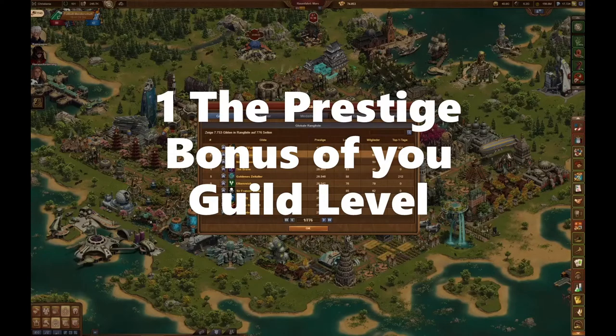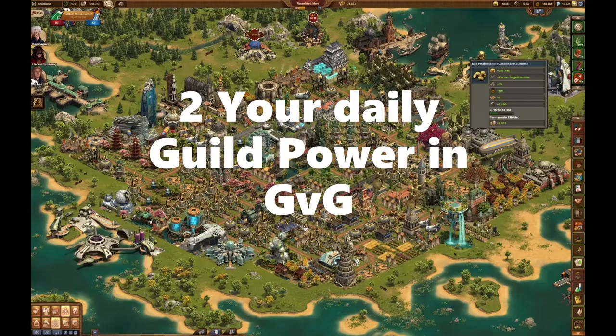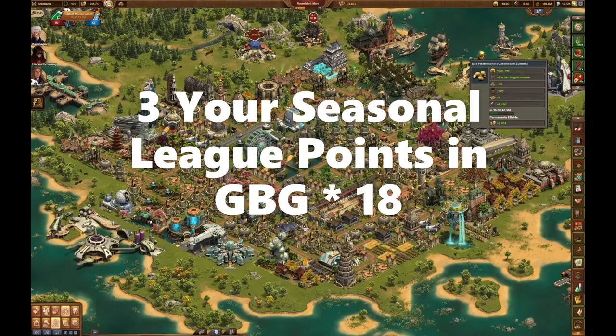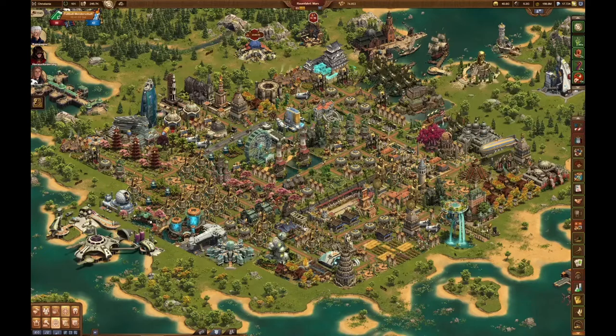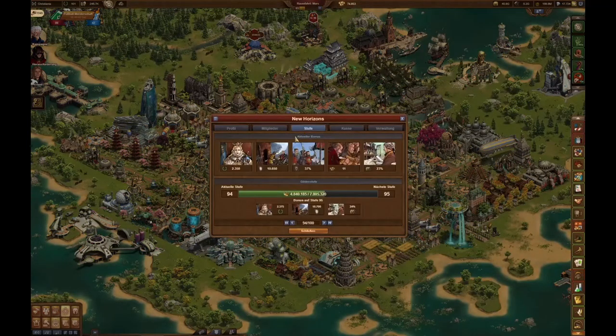First, the prestige bonus of your guild level. So let's take a look into the prestige bonus of your guild — you can find it here in your menu under your guild and level. In our guild, it adds 2,350 prestige points to the guild score right now.